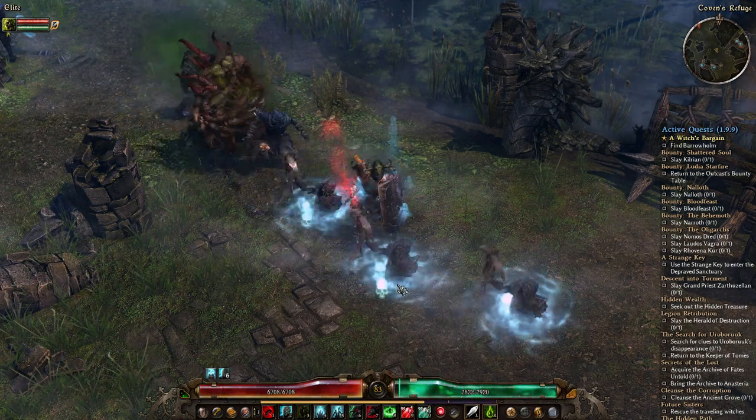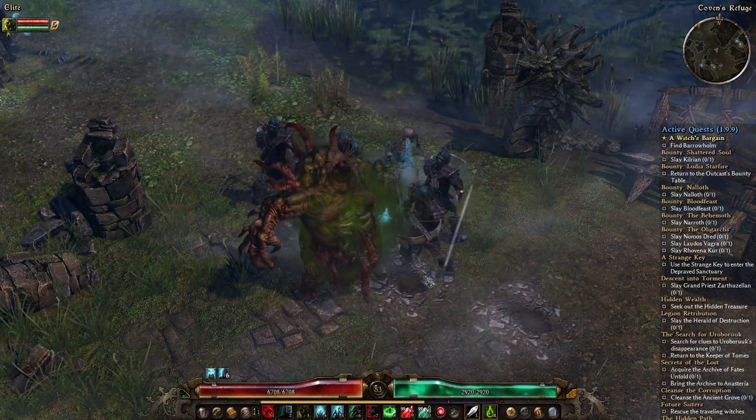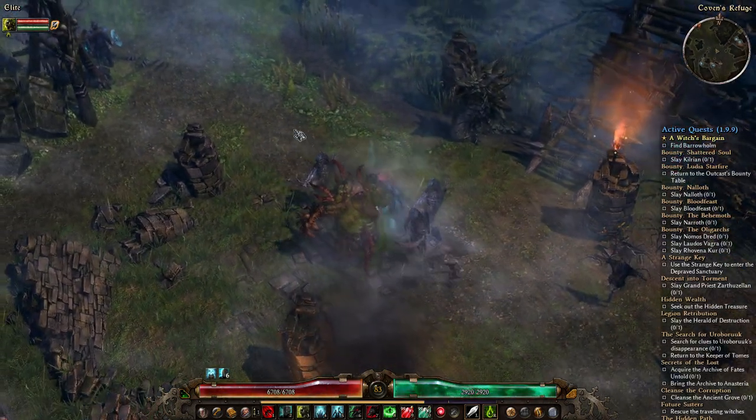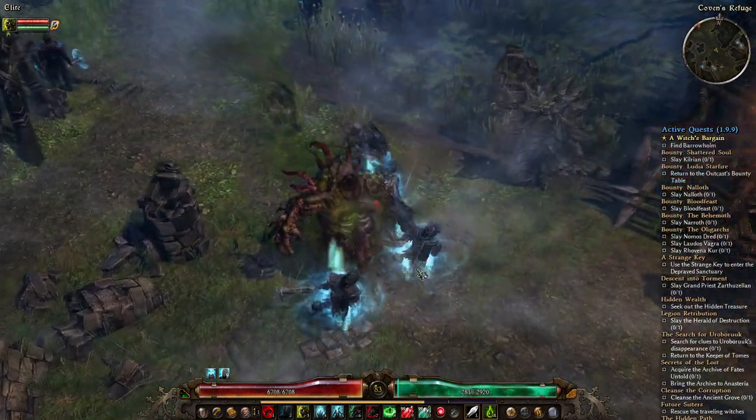If you're not aware, in Grim Dawn you can choose two classes. The first class you get immediately, and later on you're able to choose a second class and access all of its skills as well, creating a hybrid class.